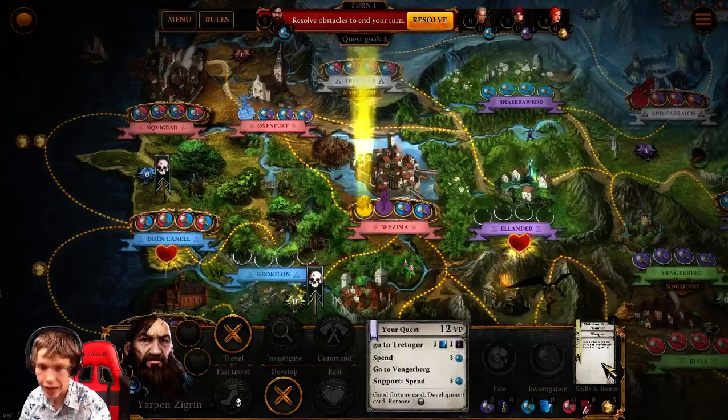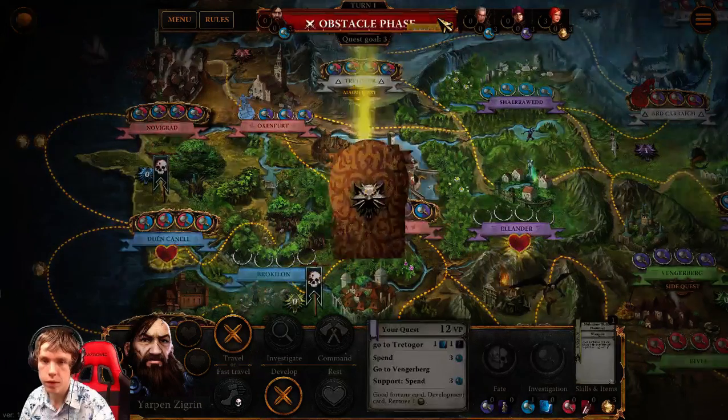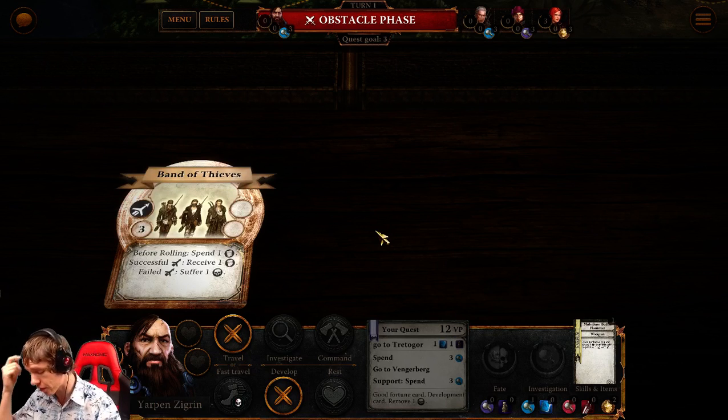Or diplomatic immunity: when you perform an action you may spend one resource from this card to ignore all skulls on my hero sheet. I don't care about the skulls as much as I care about just gaining the attack or defense. So the Mahakam Battle Hammer is gonna be right there. Now to put a resource on that hammer I will have to use the command action next turn. And then at the end of the turn I roll a threat — the threat in this region is the Band of Thieves. They steal my money before I fight, and if I succeed in the attack dice roll I receive my money back.